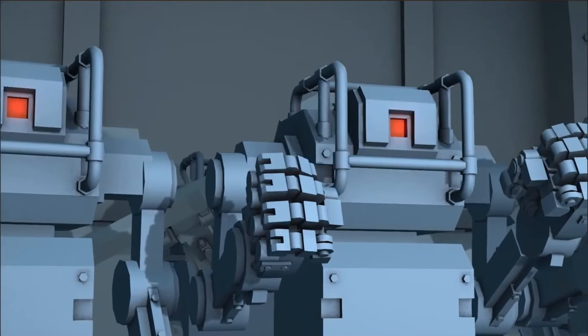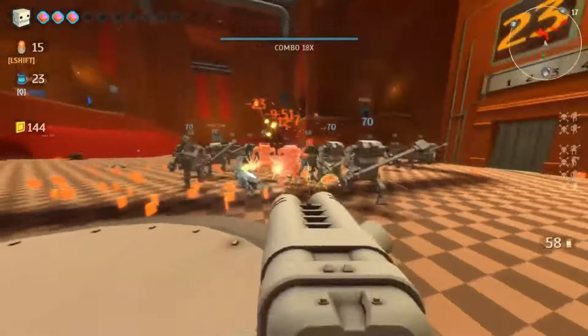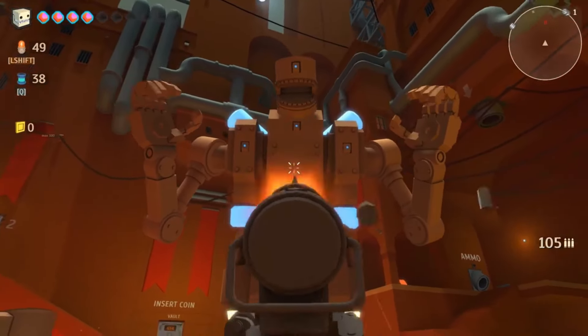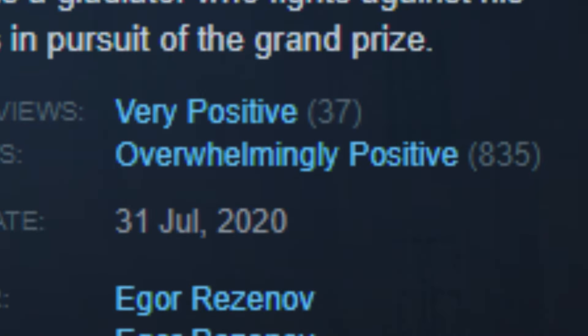In survival mode, you fight off waves of enemies for as long as possible. In defense mode, you protect a base from incoming enemies. In boss mode, you face off against powerful bosses. Armored Head is $5.69 and has a rating of overwhelmingly positive.